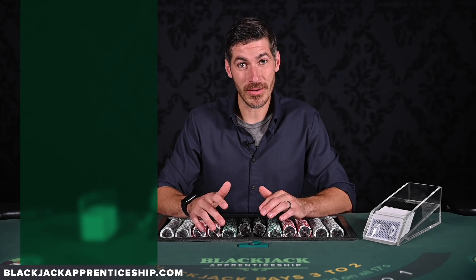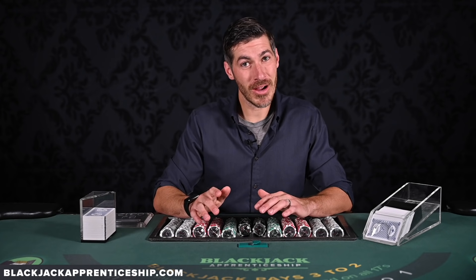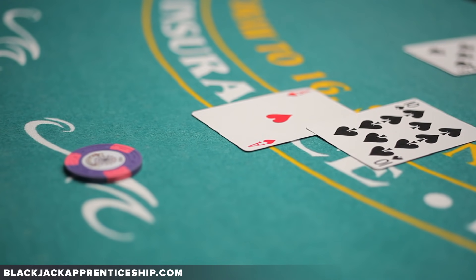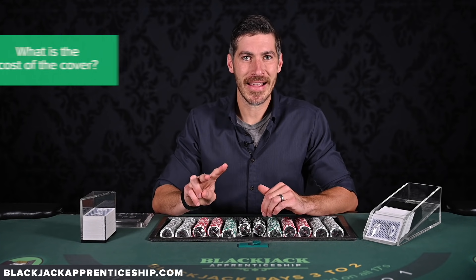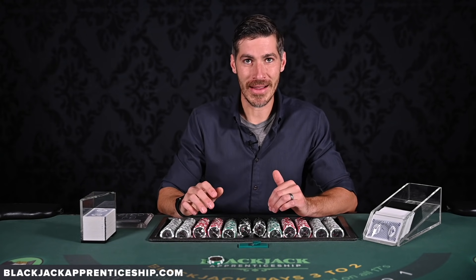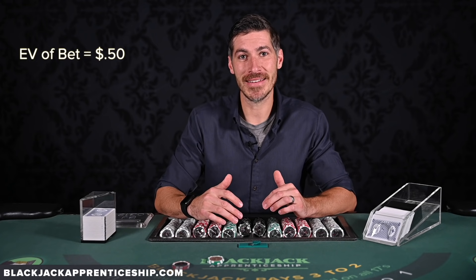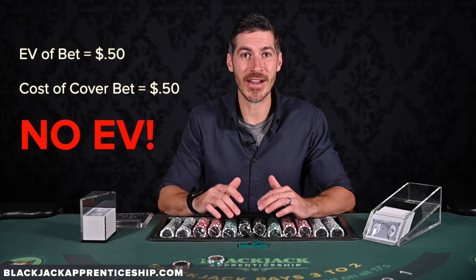Now I know some of you are thinking: 'Colin, what if I play this side bet as cover? Then the casino won't suspect me of card counting.' I have two responses. First, you're probably giving casinos a little too much credit. I've tried all sorts of things to camouflage my play, but the vast majority of the time when they back me off, it's because I'm winning too much or they see my bets moving — placing a bet on the side bet here or there is not going to change that. Second, you have to know the cost of the cover. Say you have a true count of three and you're throwing down a $50 bet — the actual EV of that bet is 50 cents. If you put just $10 on a side bet with a modest house edge of 5%, the cost of that cover play is also 50 cents. You just cost yourself every penny of EV you're generating off the main bet.